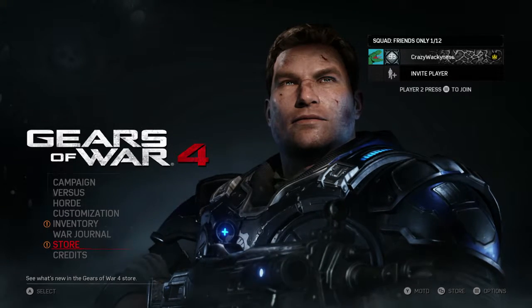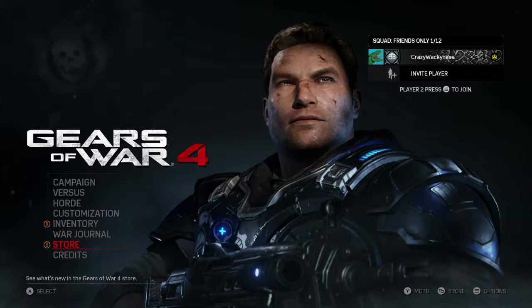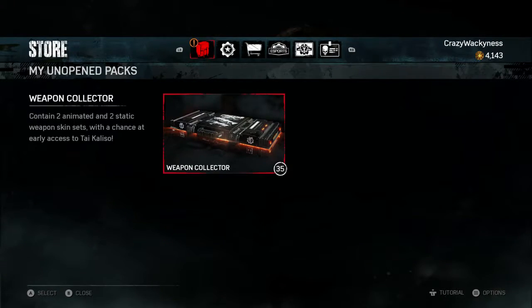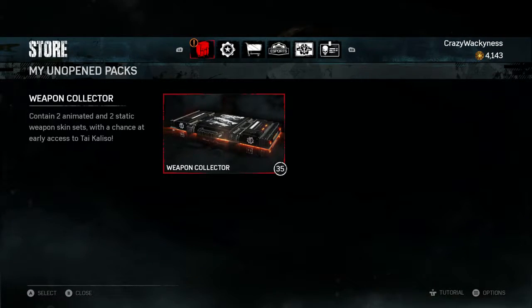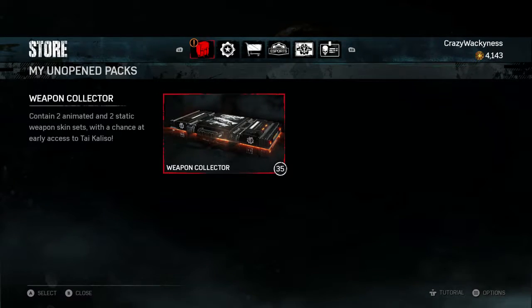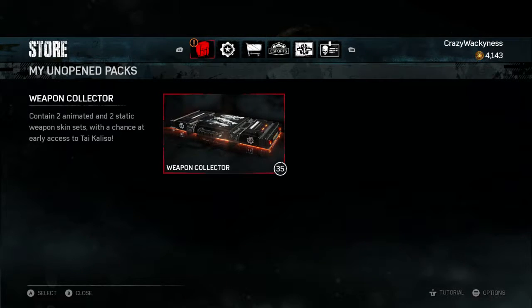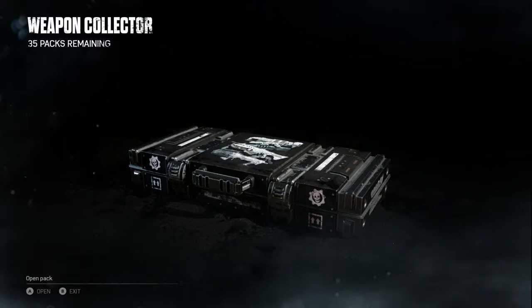What is up everybody, TotallyWacky here. In today's video we're going to open some card packs - bought a bunch of them. The packs are called Weapon Collector, contain two animated and two static weapon skin sets, with a chance at early access to Tai Caliso. I got 35 of them, hopefully there is a Tai Caliso in one of them.